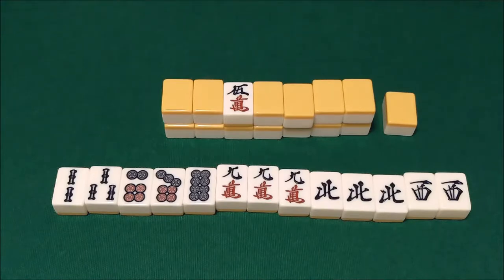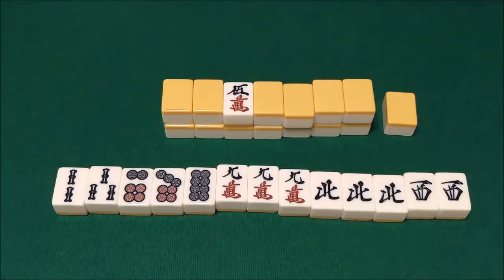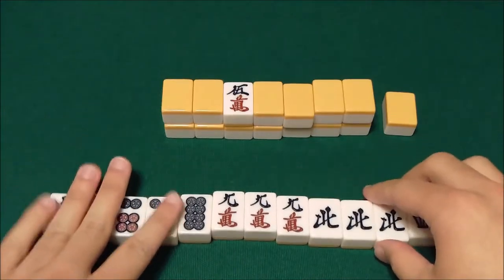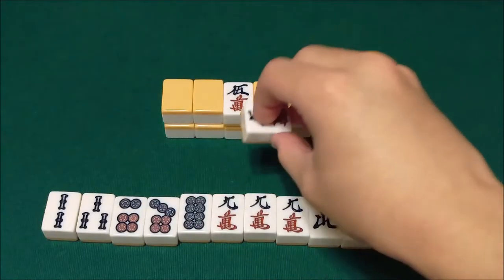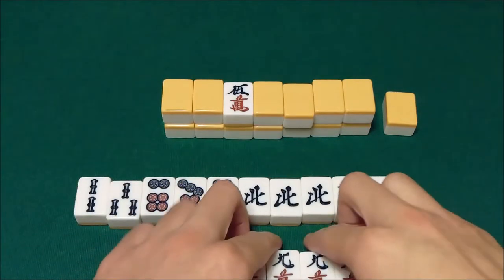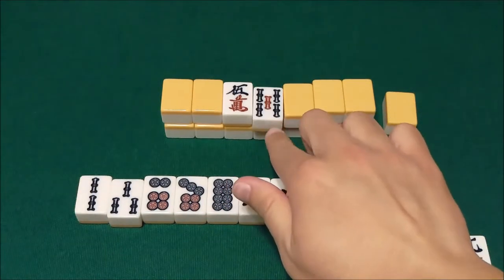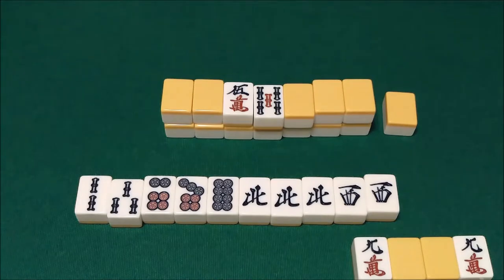The first one we're going to talk about is Rinshan Kaihou. In English it's known as winning from the dead wall draw. The only way to draw a tile from the dead wall is to declare a kan. So for instance, let's say we've got this closed hand and we draw another 9-man. Since we're in tenpai, why not declare kan? Set that off to the side, flip our dora indicator, and draw our tile from the dead wall.